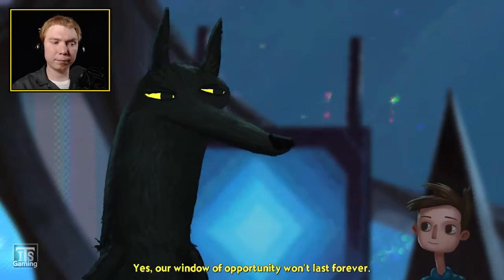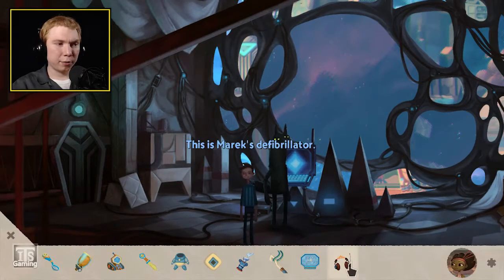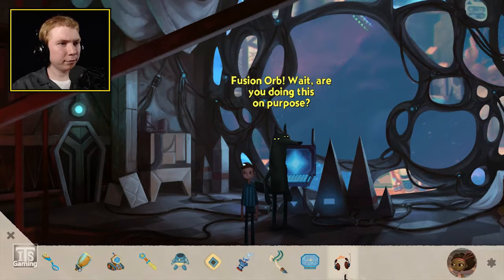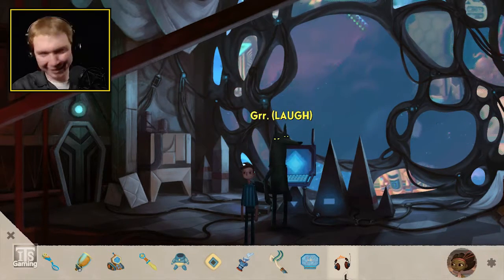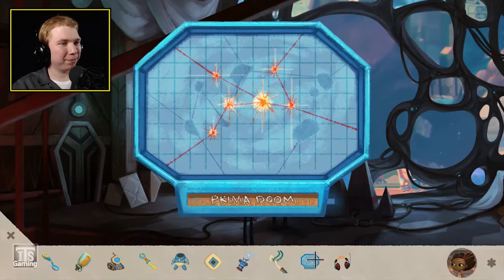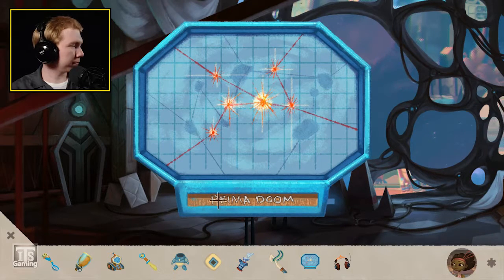So this is Marek's — the Omicron inhibitor. And I need to put it on the fusion orb. I need to put it on the fusion orb. Wait, are you doing this on purpose? This is the star chart for Prima Doom. It doesn't actually look like it makes any particular shape though.